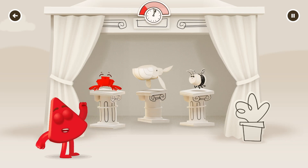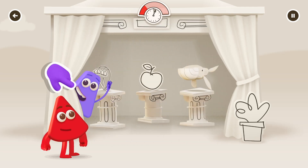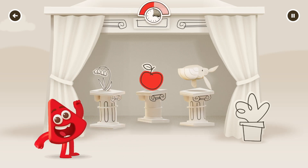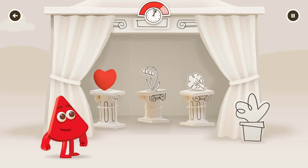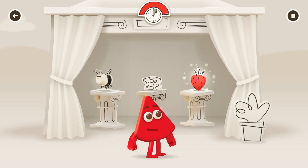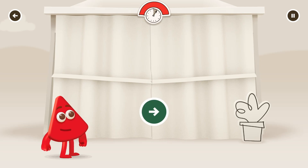Red — tap on things that are red when they appear to earn their color. Apples are often red. A heart — awesome! A red strawberry. Continue.